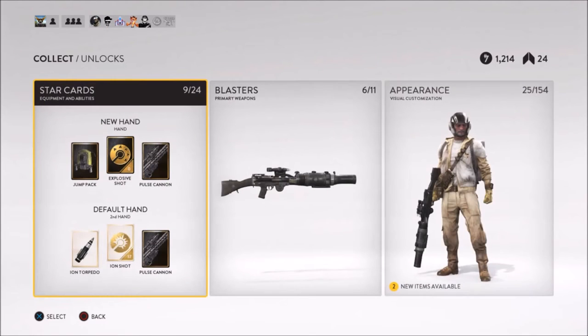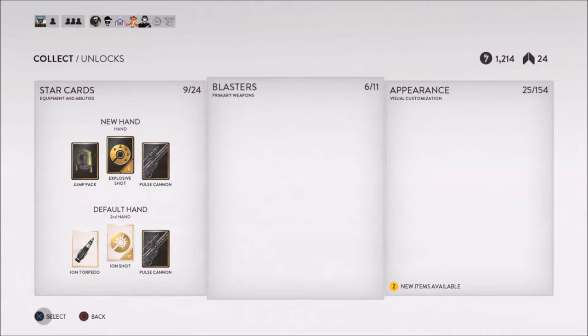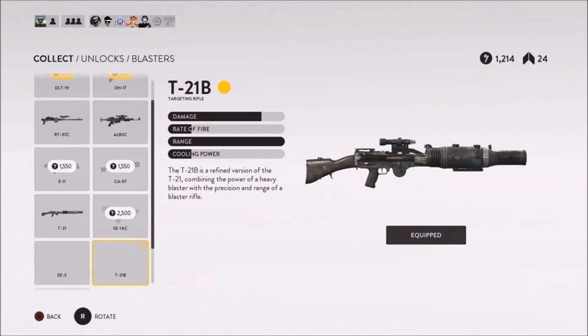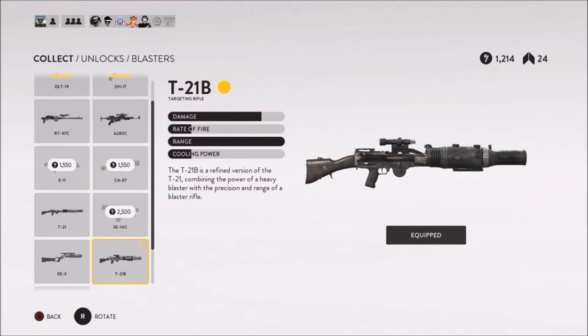First off, talking about guns I like — the T21B, or the Targeting Rifle, is a really good gun. You get it around level 20 or so. It's the T21 but with a scope on it and it does slightly less damage. The T21B is awesome for doing long-range shots — like a headshot or a body shot to kill from distance — and it's really accurate. I use the T21B on Walker Assault, on Hoth, and on the desert map depending on how the game's flowing, but I really like it on the big wide open maps.